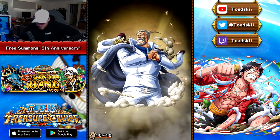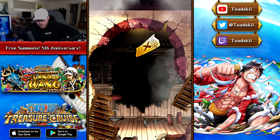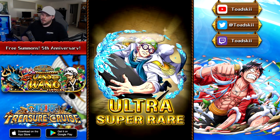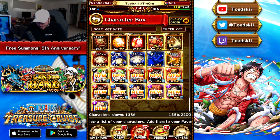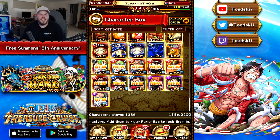Number 10 is Garp, and the 11th pull is just a gold — Kobe. So we did get a red, which was pretty exciting, but unfortunately not what we were looking for. It is what it is. I'll see you guys on the third day of the free multi-pulls.